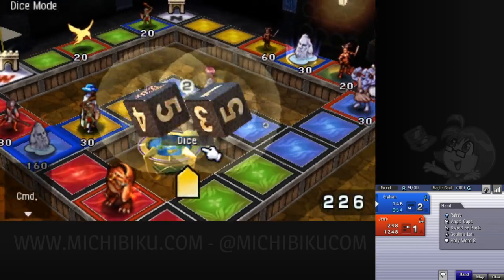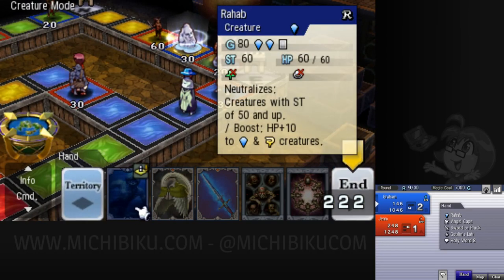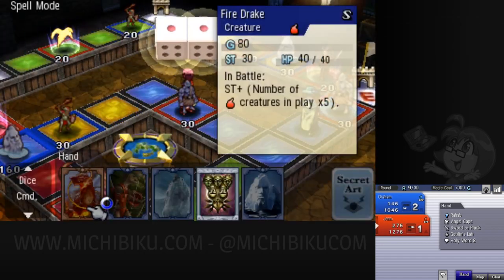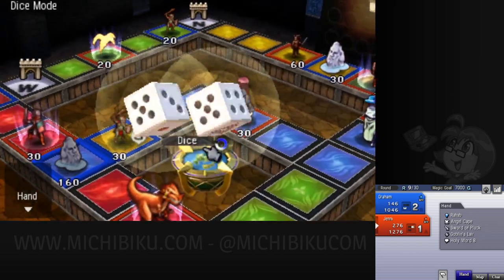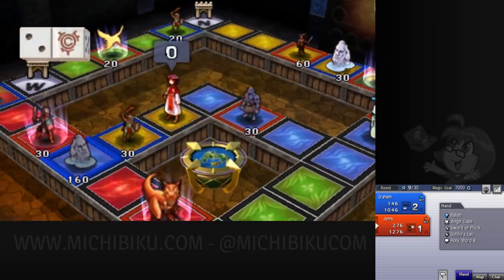I'm just goblins — I'm not drawing a lot of creatures right now, so it's goblin time. Goblins everywhere. There are prerequisites to putting certain cards on the board — I need to control some stuff first. I don't want to use the six right now.